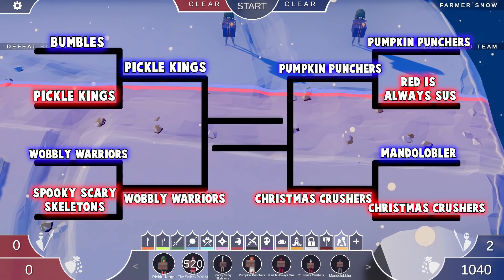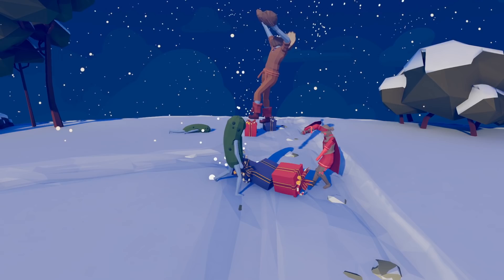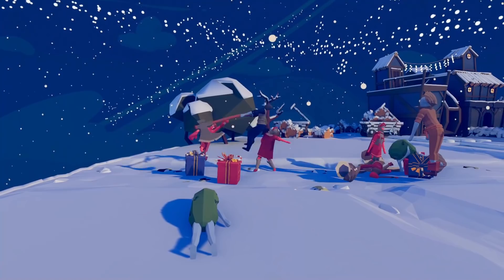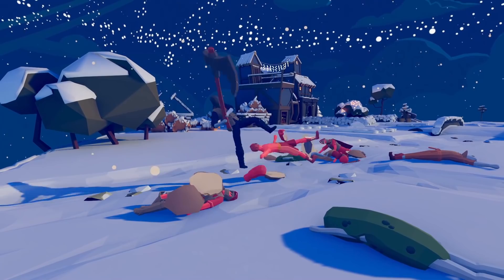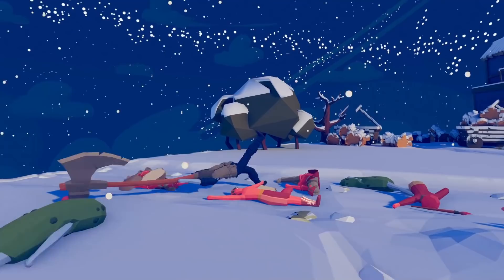So the Pickle Kings now face off against the Wobbly Warriors in round two. Fight! The presents are down — what do we get? The clam man and a berserker for the Pickle Kings, versus a painter and a traditional boxer for the Wobbly Warriors. The boxer goes strong — oh, the pickle warrior just took somebody out. Was it the clam man? The wobbly warrior is down, leaving the wobbly warrior versus the berserker. The pickle people win — it doesn't surprise me at all.